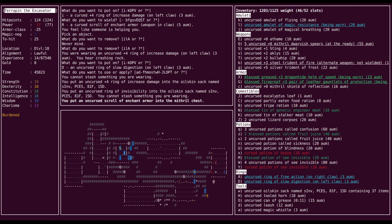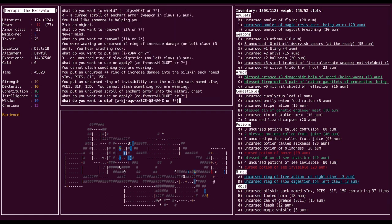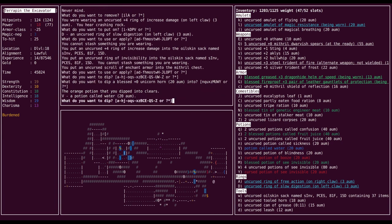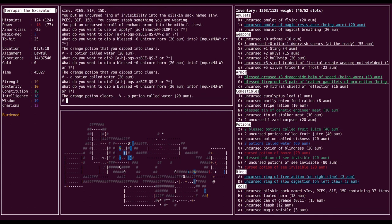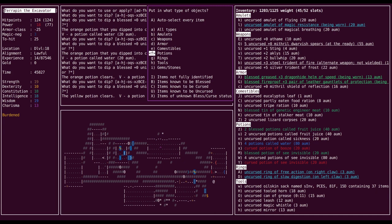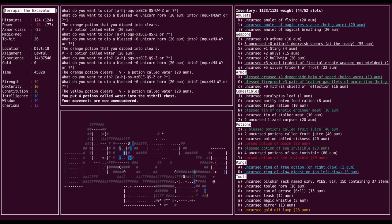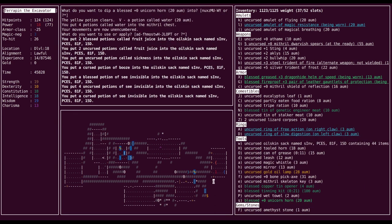Well, I've learned my lesson — always identify your rings, even if you're pretty sure they're negatively enchanted. I don't need to bring all these with me to dilute, because I can do some of that here.